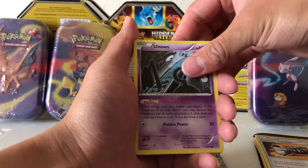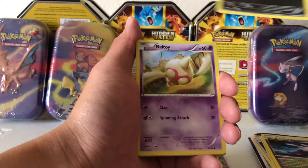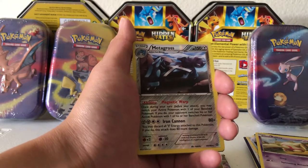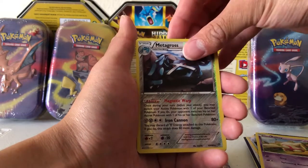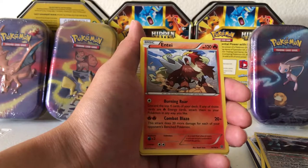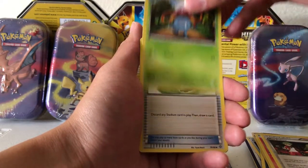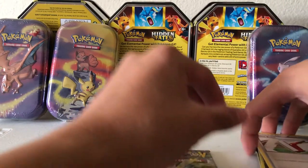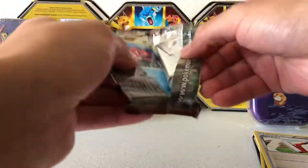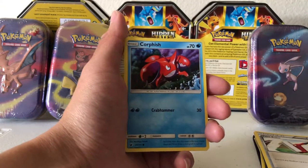Let's start with the Ancient Origins pack again. We got Unown, Beldum, Goomy, Inkay, Baltoy. Our Reverse is a Rare Metagross - nice looking card. And our Rare for the pack is a non-holographic Rare Entei. I love Entei, one of my favorite Pokemon. Ace Trainer, Gloom, and a Paint Roller Trainer card. Let's move on to the Sun and Moon Crimson Invasion - haven't opened these booster sets in a while. It's like a throwback.